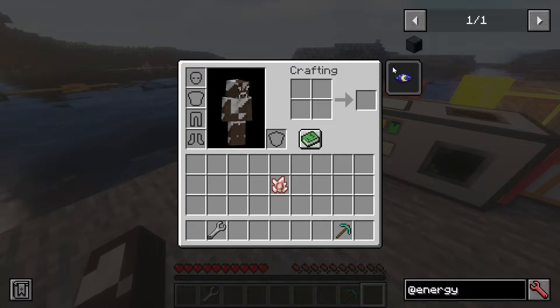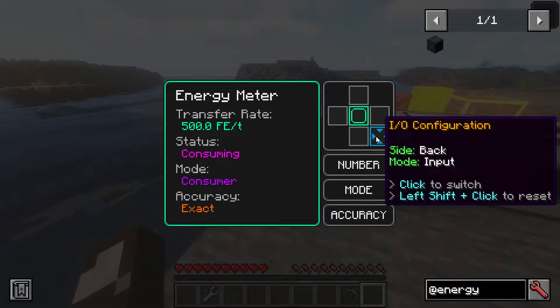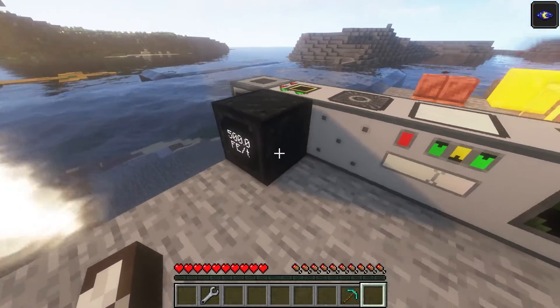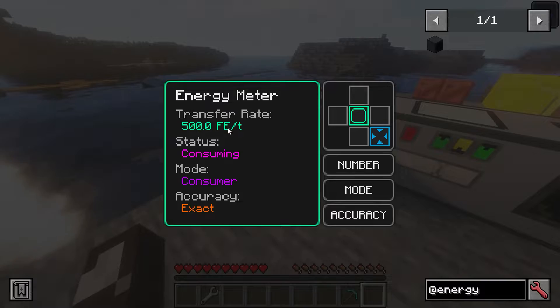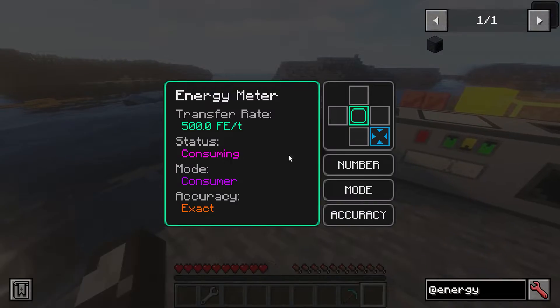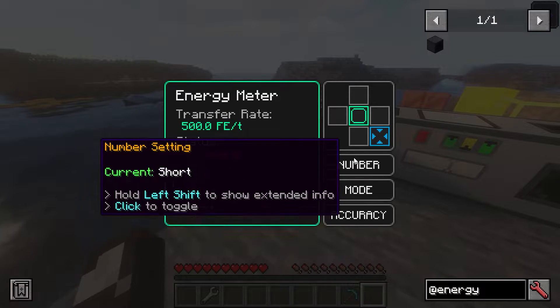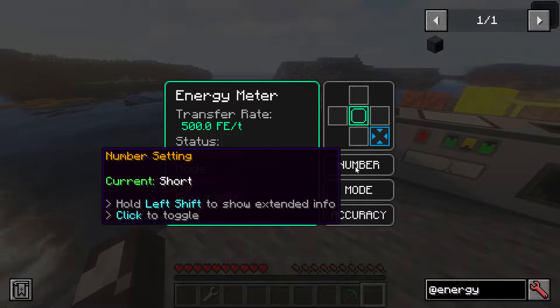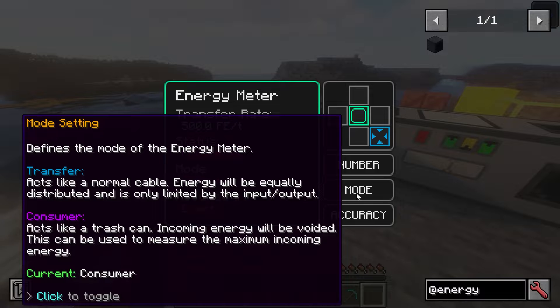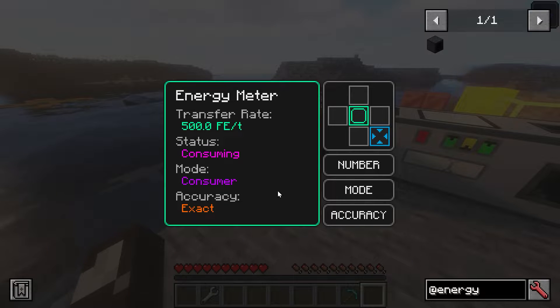I've placed down this one block from a mod called Energy Meter. It has a bunch of different modes — you can specify the side. The back is currently getting input from Advanced Generators, and the transfer rate is 500 FE per tick. You can confirm that in the interface. It also lets you define the number formatting, and has a consumer or transfer mode — the transfer mode makes it act like a cable.